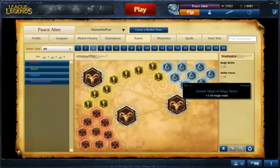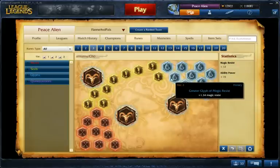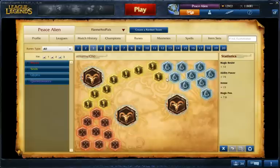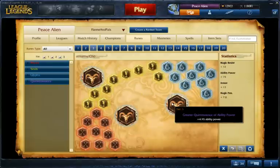Armor Yellows and MR Blues for defense. They're generally better because he has a smaller attack range than some APs, so you should get more defense because you're in dangerous areas more often. And AP Quintessences because they really help out your burst.